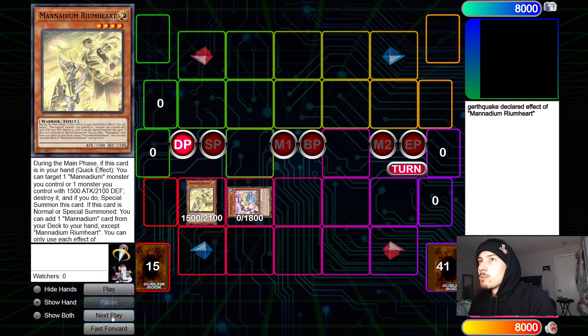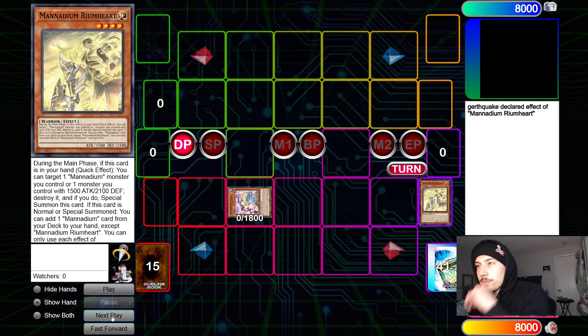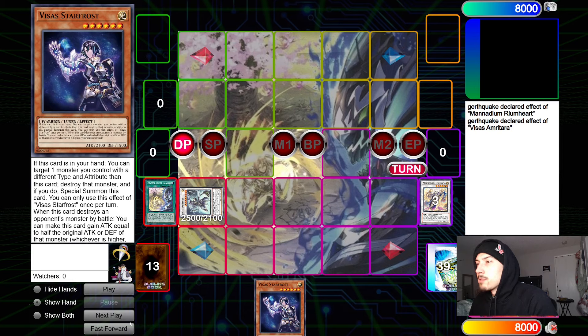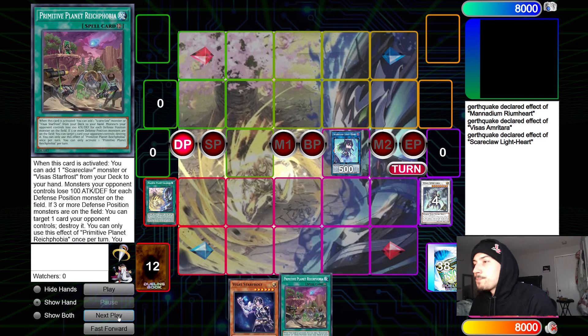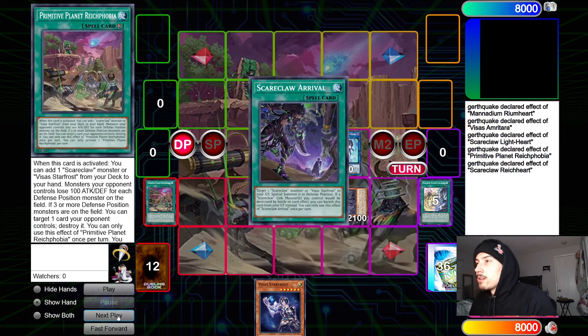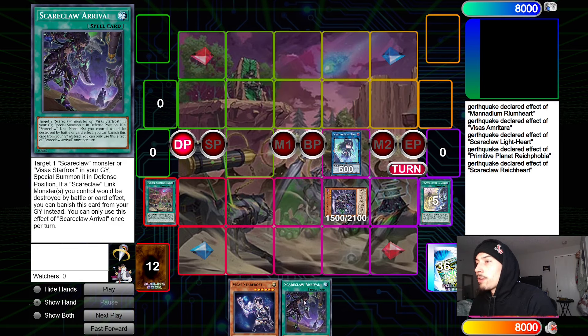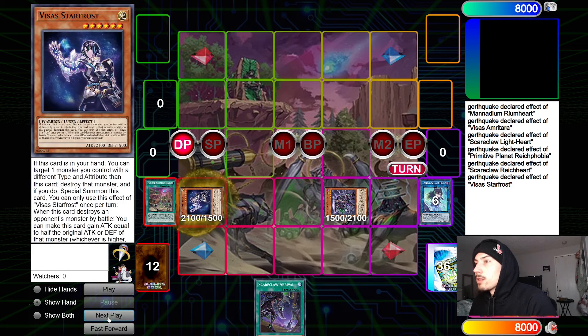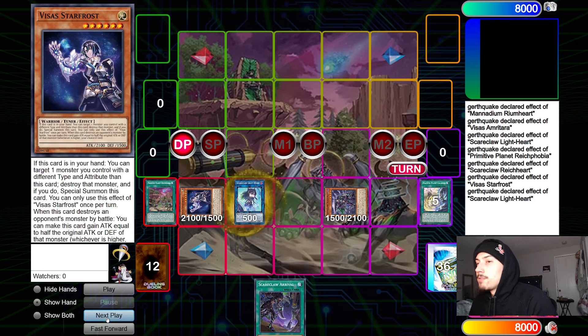Starting with what one Reum Heart can do on its own: normal summon Reum Heart, effect search Meek, special summon Meek, make the Trish synchro, effect bring back Meek — I skipped a step — then turn those two into Amritara. Amritara searches Calarium, Calarium searches Star Frost, then Amritara into Lightheart. This one's pretty standard. Search Track Phobia, activate, summon Reichard, Reichard searches Arrival. Then Star Frost effect destroys Lightheart, summon, and Lightheart effect summons itself to the side of the field.